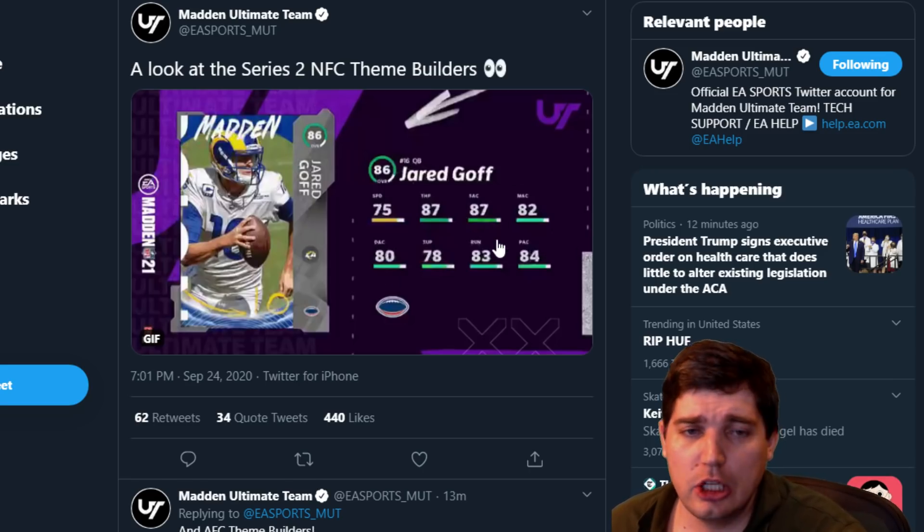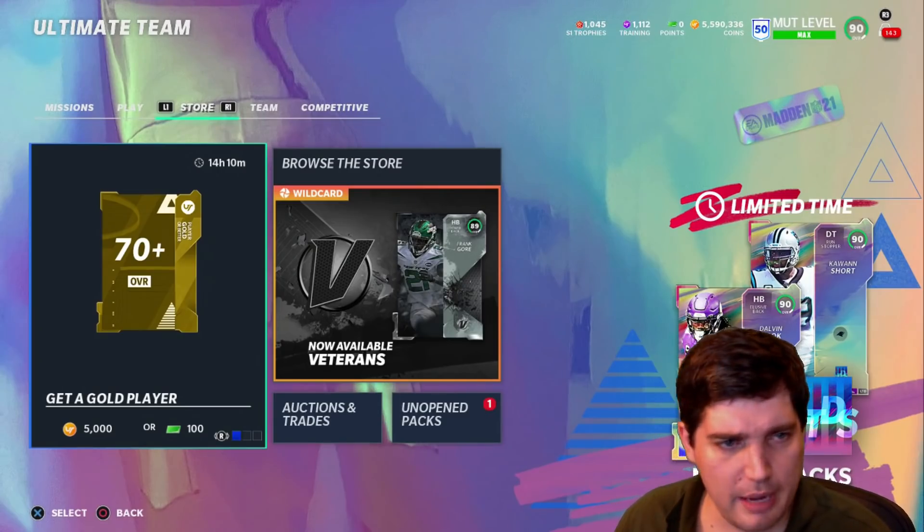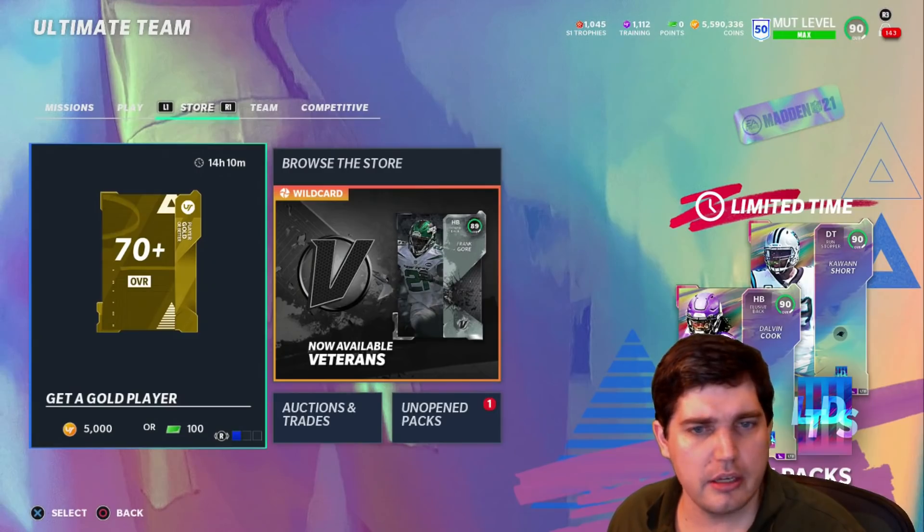Goff — throw power of 87, accuracies all over 80. He'll be a great quarterback. Probably won't be able to escape or be an escape artist. Let me look at Mudhead for that. The Rams got their QB. Jared Goff — he is a field general archetype.